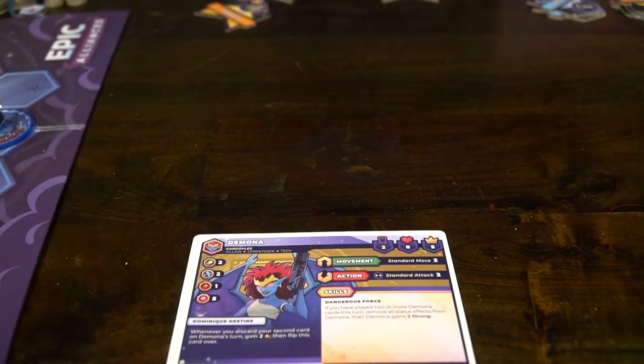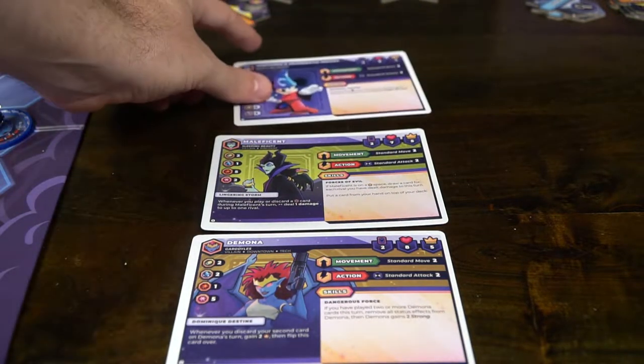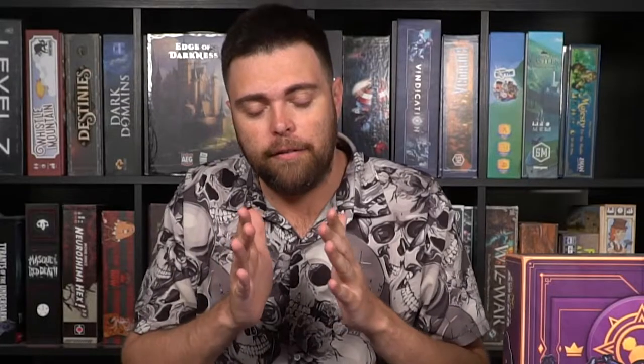This continues until somebody reaches the total victory point count — in a shorter game or earlier scenario it's 12, and as it progresses it goes to 20. The base scenario you play with two characters and can move to three, and in 2v2 each player chooses two characters, giving you two for yourself and two for your ally against four on the other side. Defeating opponents grants you victory points based on how many points they're worth, and landing on the golden spaces in the middle of the board also scores a victory point. Combining those two, you win Disney's Sorcerer's Arena Epic Alliances.